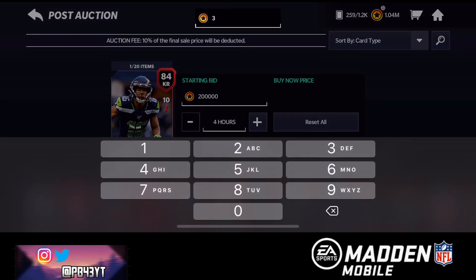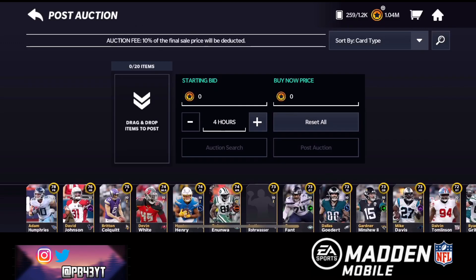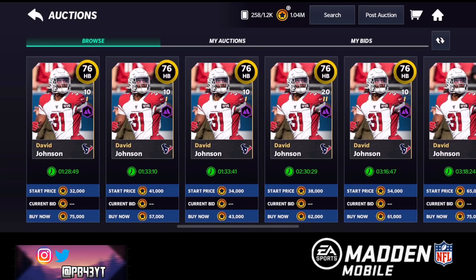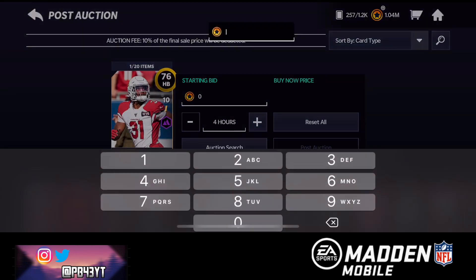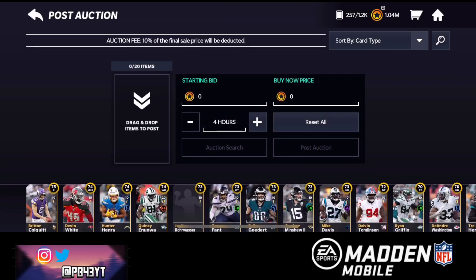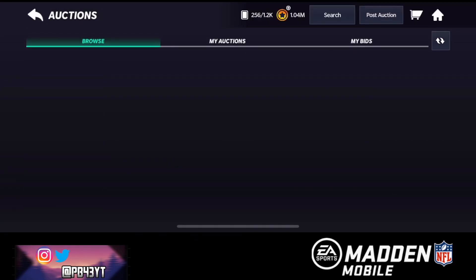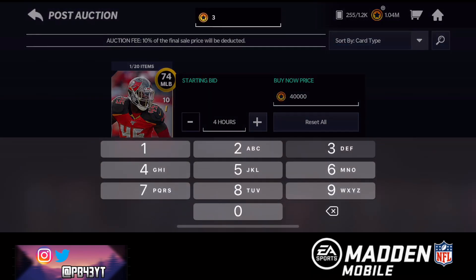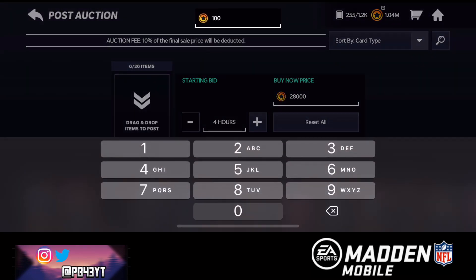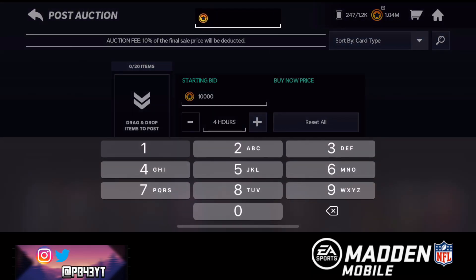The original plan was 2 million coins worth but I'm not gonna do that with these packs being really bad. We're going 270 buy now. 70k bid, and the halfback is going for about 40,000 coins. 30k bid — the 75 punter is going for about 40,000. The middle linebacker also around 40k. We're gonna post these up for 28k, and the rest of these cards for 10k.